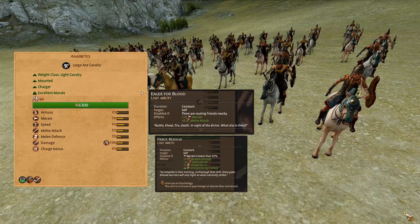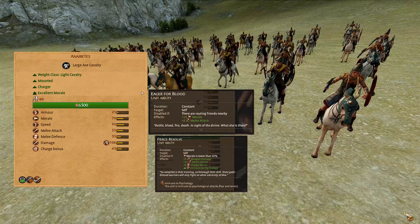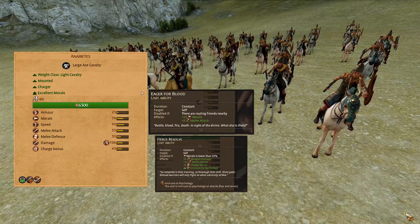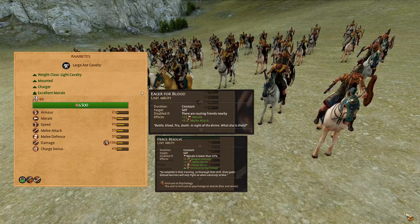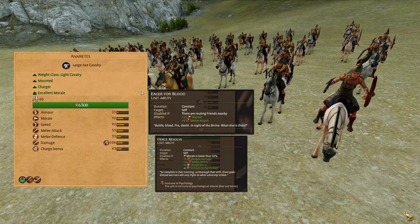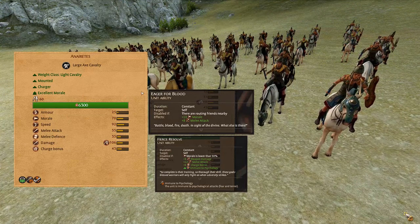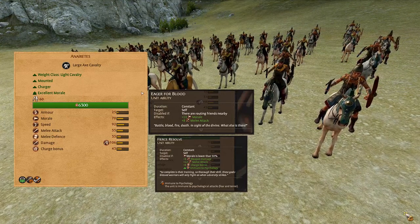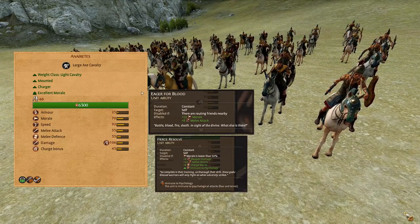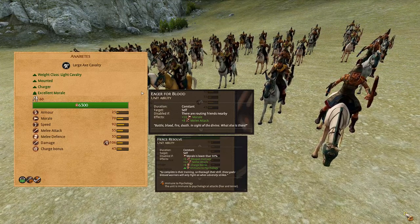Anirees. These are a lightweight axe cavalry. They have fairly low armor, high morale, extremely high speed, extremely high melee attack of 55, 35 melee defense, 106 damage with good armor piercing values, 43 charge bonus. They have Fierce Resolve, giving them 8 weapon damage, 12 melee attack, 8 charge bonus, and immunity to psychology as long as their morale is above 50%. They also have Eager for Blood, which gives plus 10 morale and plus 8 melee attack, but it will be disabled if there are routing ally units nearby. Due to their good armor piercing damage, you should prioritize this unit for psychocharging the flanks of the enemy frontlines.